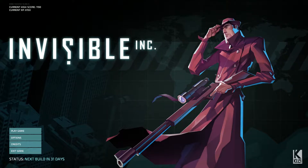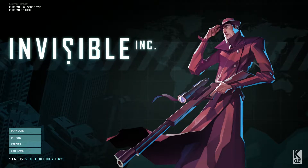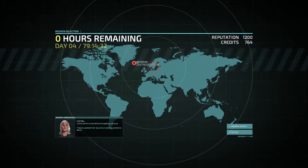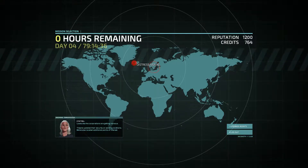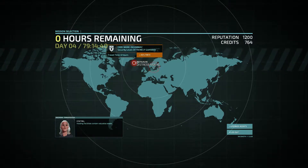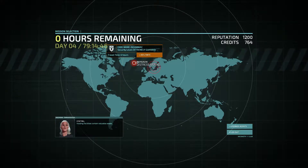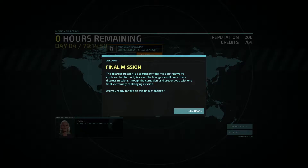Now, at the time of recording, I don't actually know what the changes are. I think I'll inform myself probably after recording this, but for now let's actually jump right in to this final mission. Day 4. Distress signal Reykjavik. Looks like the corporations are getting nervous. They've updated the security at the existing location. Holding facilities contain valuable assets. Extremely guarded. Let's do it. Let's infiltrate this location. Final mission.